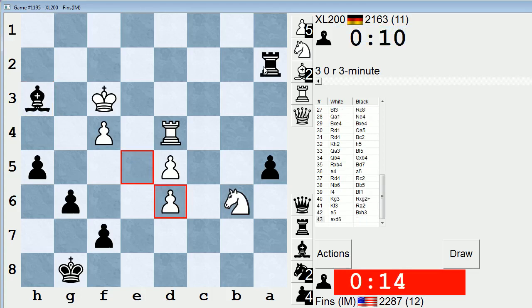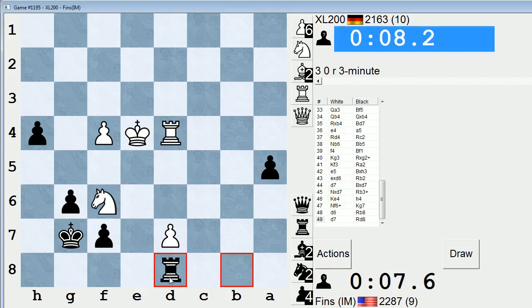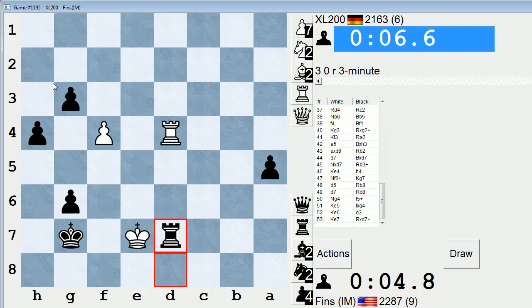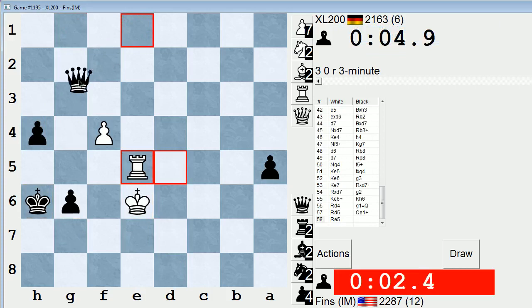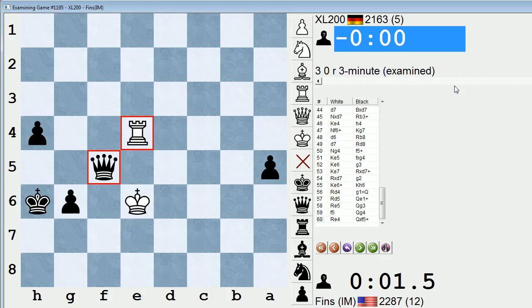Let's take here, and then let's go here. Check. I hope my h and a pawns are sufficient counterplay. Let's do this. Check. Check. Let's take your next move. Check. I think I'm going to get him on time. Got him.